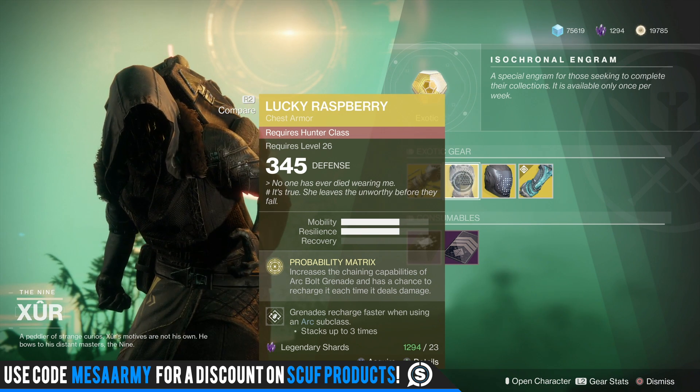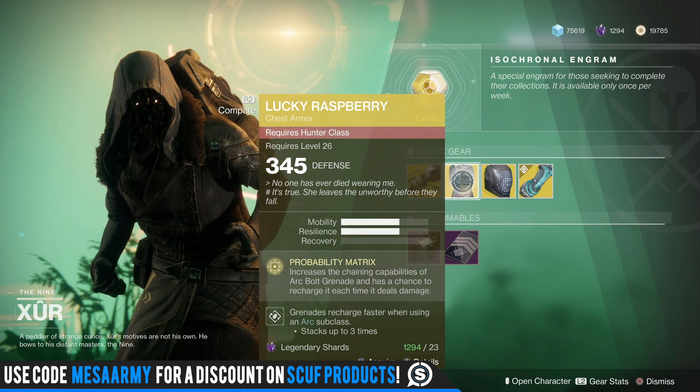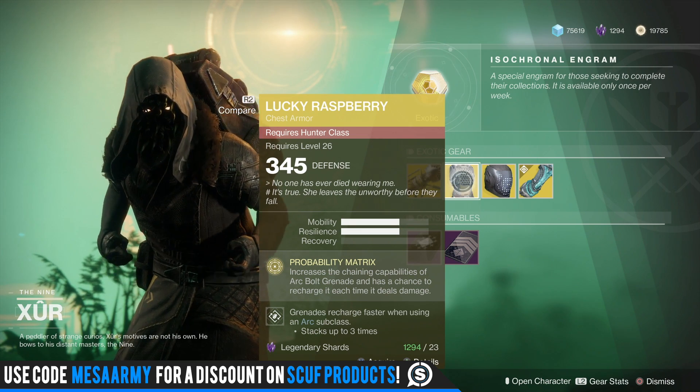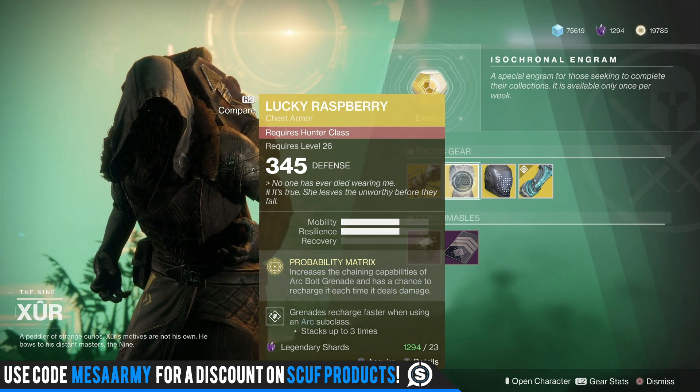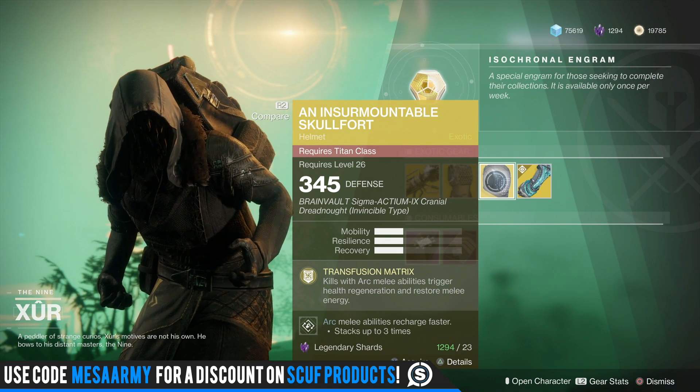The main perk on Lucky Raspberry increases the chaining capabilities of Arc Bolt Grenade and has a chance to recharge it each time it deals damage. Check the This Week at Bungie from last week — this thing is getting a nice buff, so you might want to pick this up.